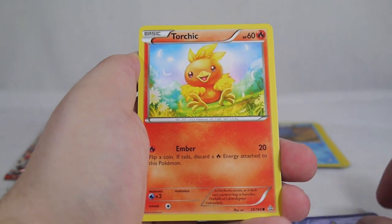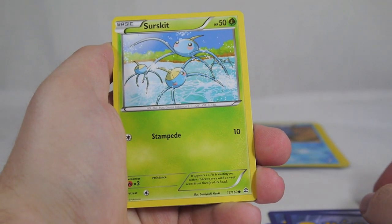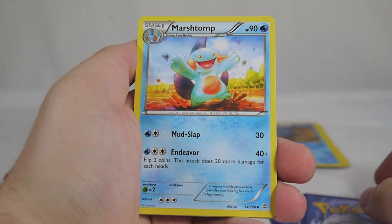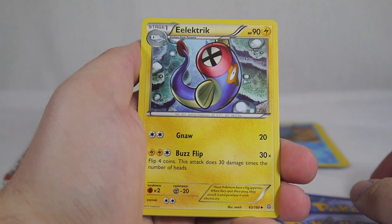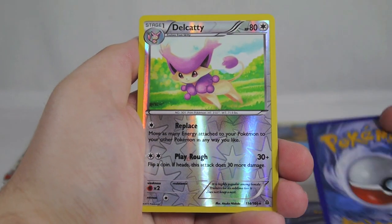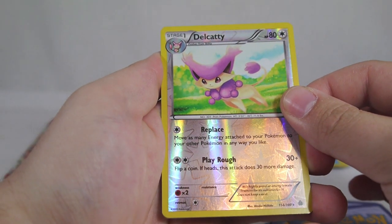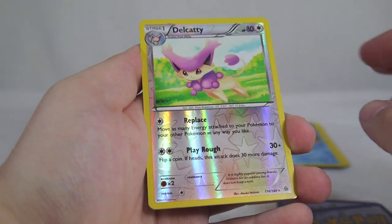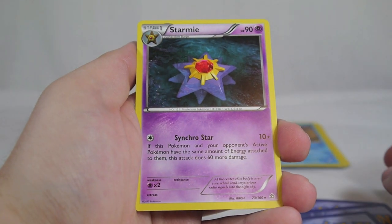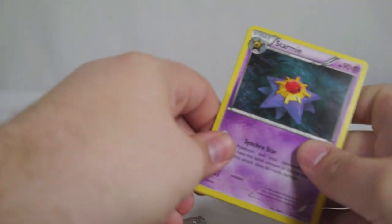Moving on to Primal Clash. We have Tentacool, Torchic, Hippopotas, Surskit, Barboach, Marshtomp, a Trainer, Weakness Policy, Reverse Delcatty — the text on the attacks is kind of runny, looks like it wasn't printed well — and a Starmie as our rare. So our first non-holographic card via Starmie.